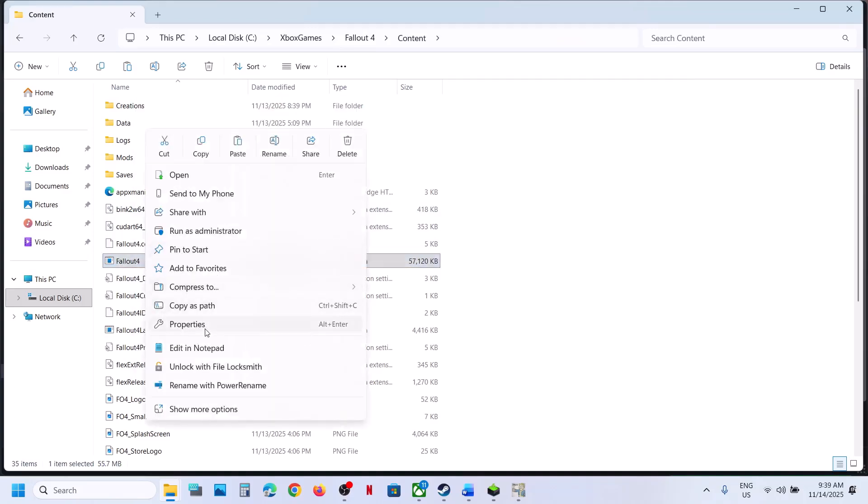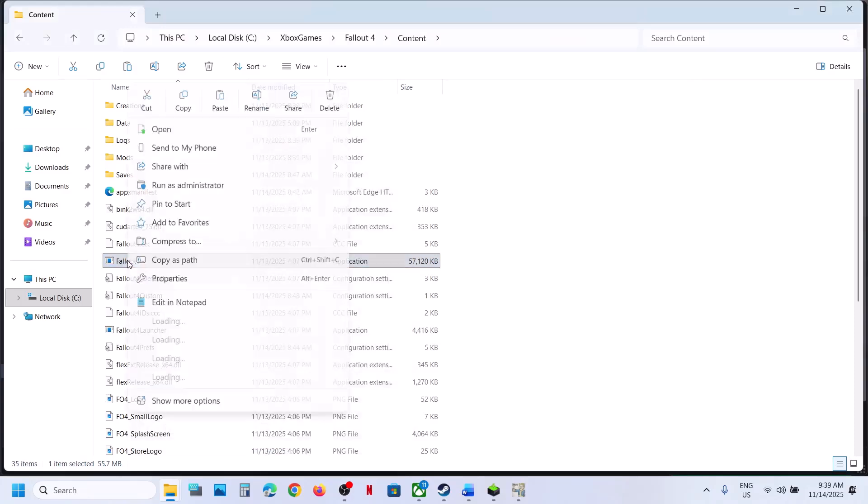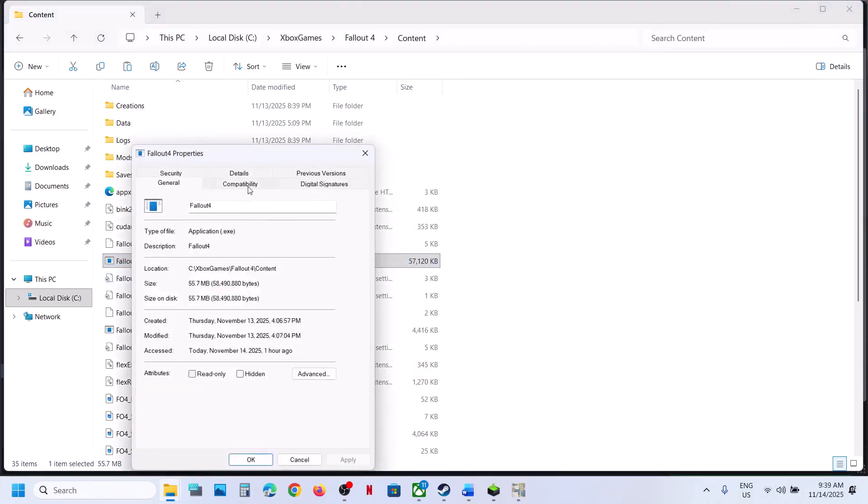If that does not work, right-click the game exe, go to Properties, then the Compatibility tab. Put a check on the box that says 'Run this program as an administrator,' hit Apply, and click OK. Launch the game and check. Still not working — you can also try selecting Windows 8 compatibility mode, hit Apply, click OK, and launch the game.